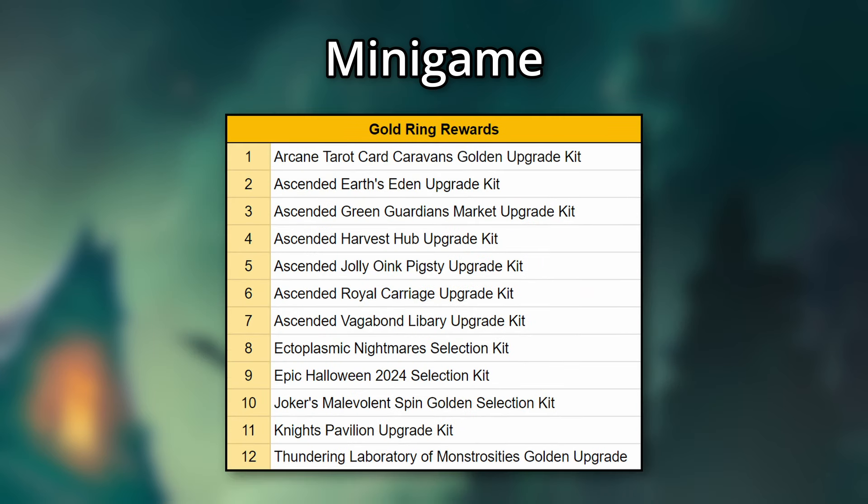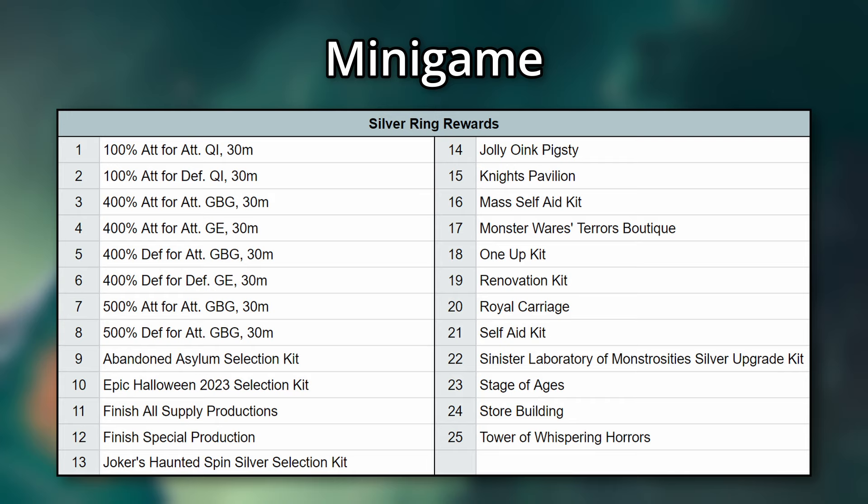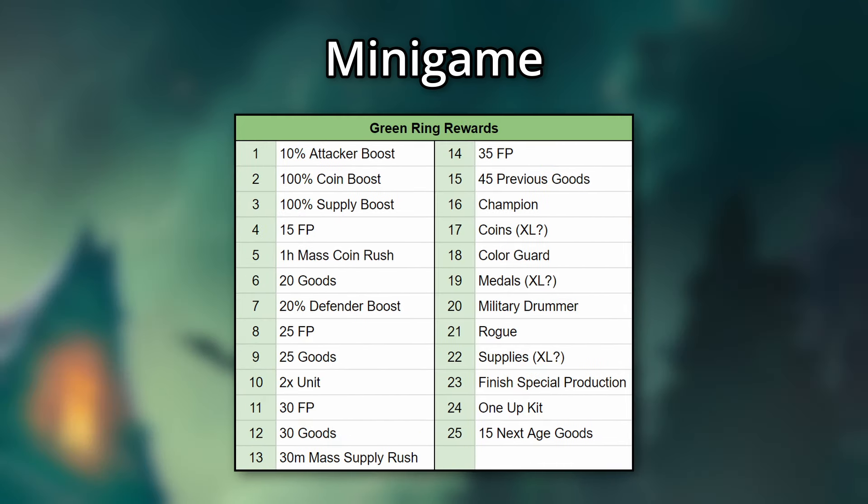These high-tier gold rewards include many ascended upgrades, the 2024 Epic Halloween Kit, an upgrade for the Knight's Fillion, and the Golden Selection Kit for the Joker's Spin. The silver rewards include quite a few different boosts for various features, many buildings from the Halloween and Fellowship events, as well as some consumables. The low-tier green rewards include small amounts of Forge Points and Goods, units, resources, and some small boosts.